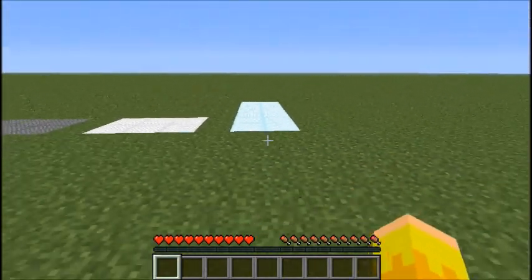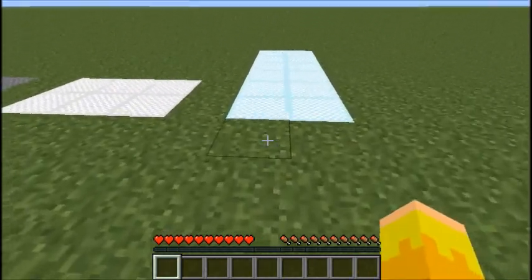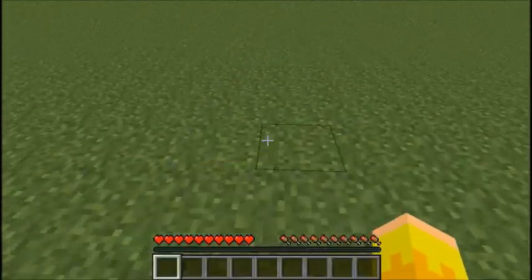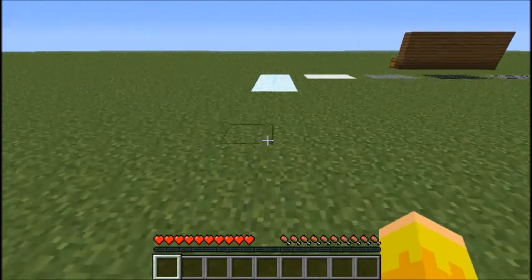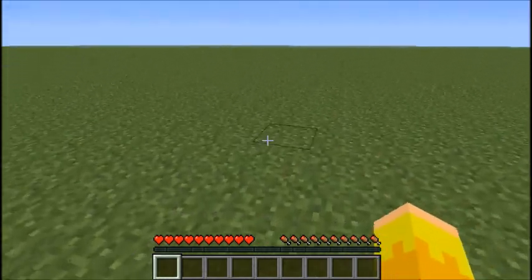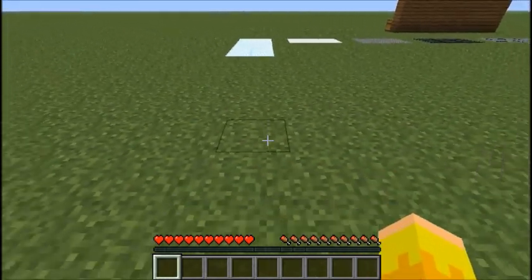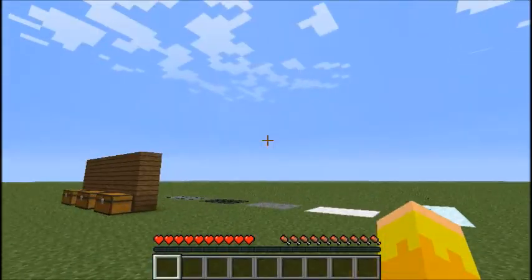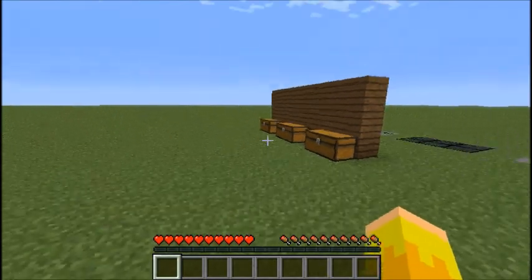But then we have the speed block — this is really cool. It makes you go real fast. This is just me walking, and it launches me this way. Whoa! That time I was actually speeding.